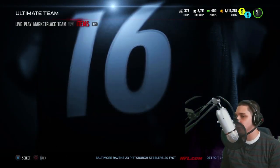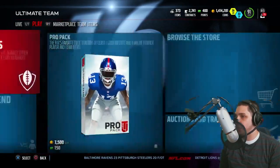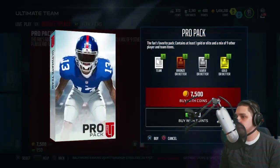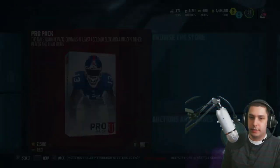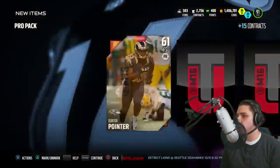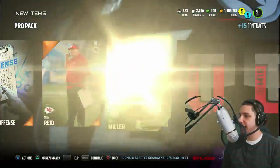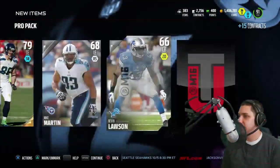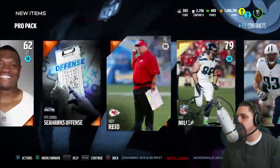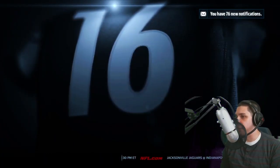We still got three more pro packs to go and we're gonna open a BCA pack as well. Let's get in here and open those up. Nothing, nothing, nothing — trash, trash, trash, trash, trash, Zach Miller, trash. Alright, nothing so far in our pro packs.